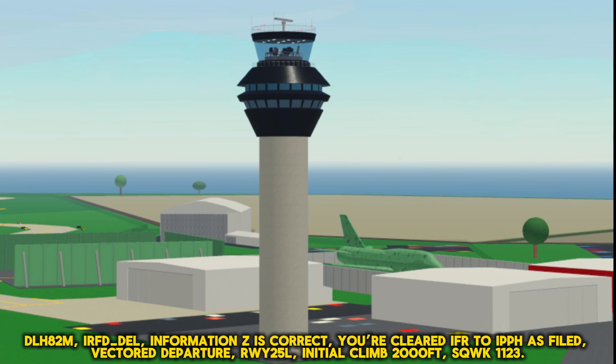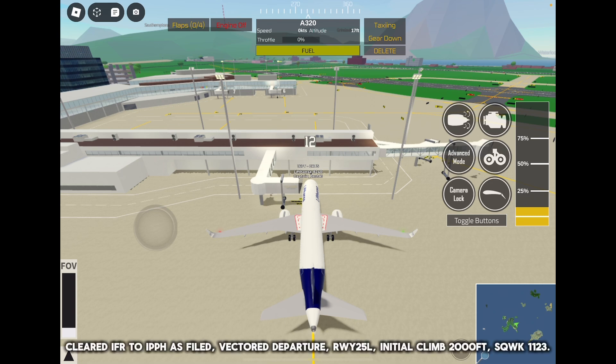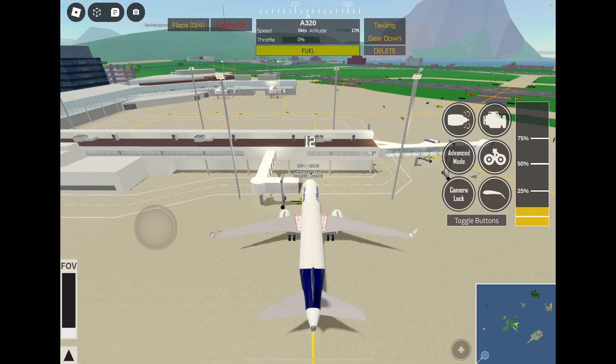And the ATC responds: 'Lufthansa 82 Mike, Rockford Delivery, Guten Tag, information Zulu is correct, you're cleared IFR departure as filed, vector departure runway 25 Left, initial climb 2,000 feet, squawk 1-1-2-3.' Lufthansa 82 Mike reads back correctly and reports ready for push and start. The controller can also clear push after the readback.